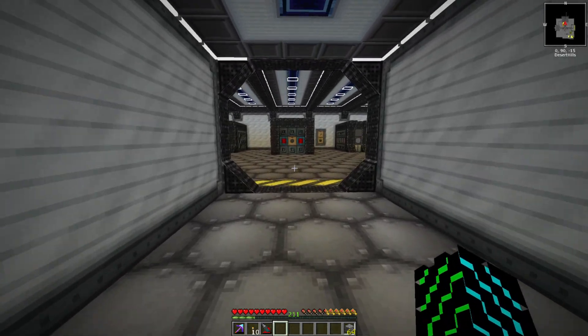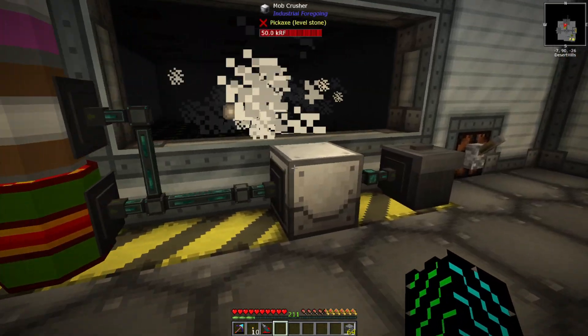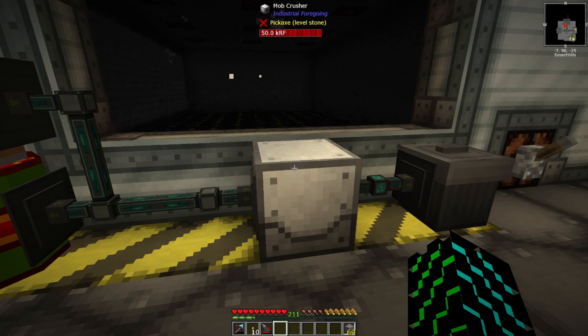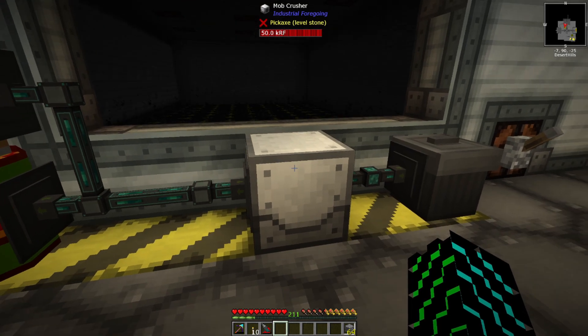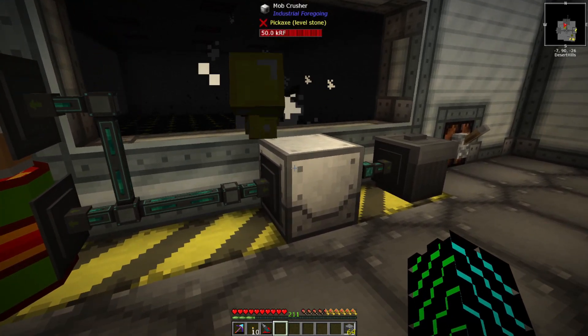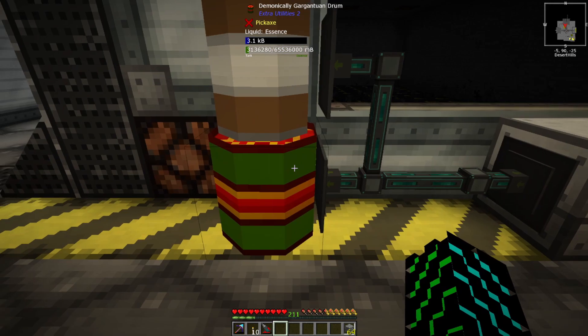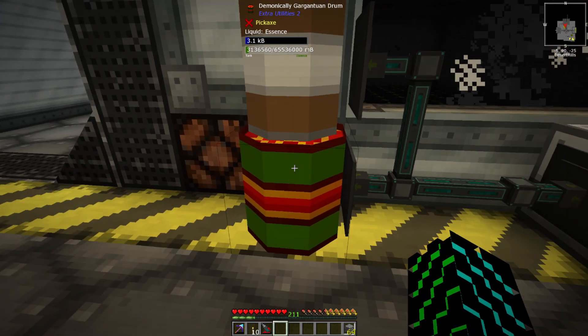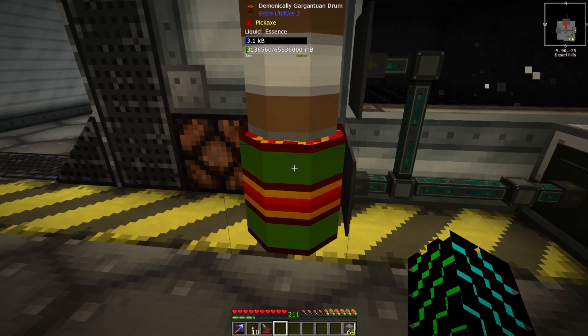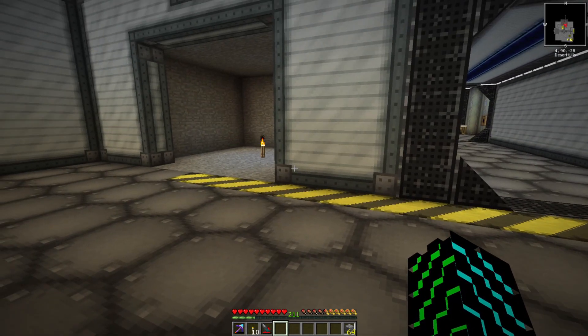So what I've done in between episodes, I switched this guy up over here to be a mob crusher instead of the mob slaughter factory — I always get those two mixed up — primarily so that I can be getting essence here. It's only been running for a little bit, so we only have like 3,000 buckets, which we're going to burn through really quickly.